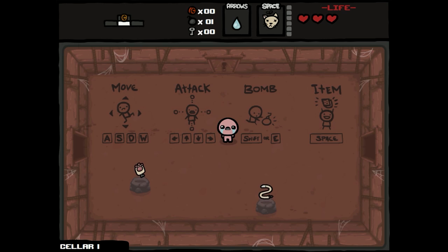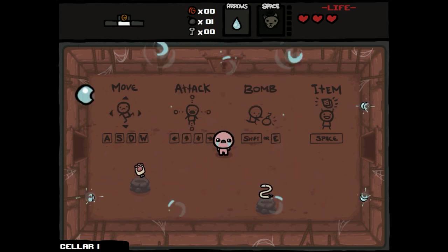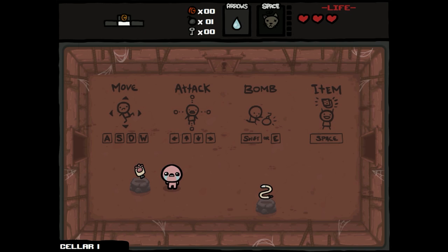As some of you may have guessed from a previous video where I showed off some new Tammy items, Tammy is one of the transformations. Transforming into Tammy works in a very similar way to transforming into Guppy, where you just have to get the three Tammy items, one of them being Tammy's Head, which was obviously already in the game.